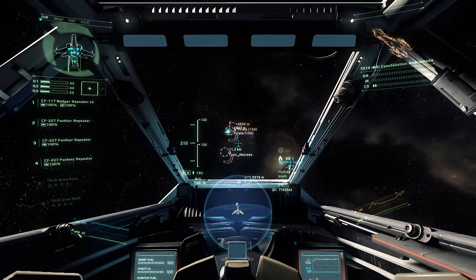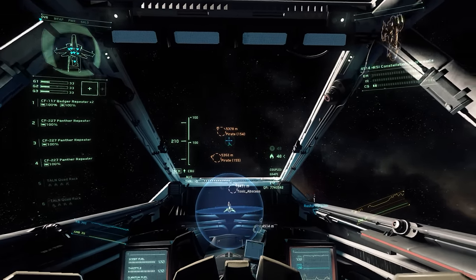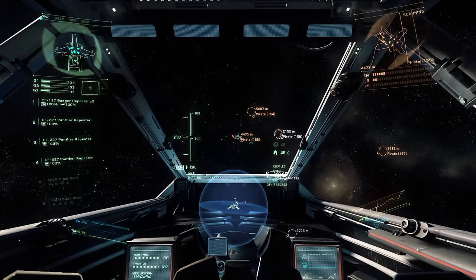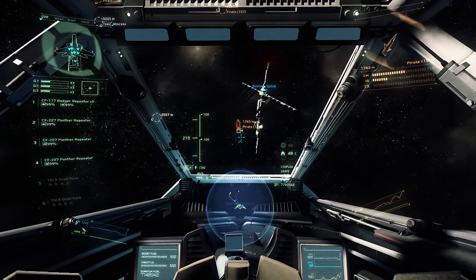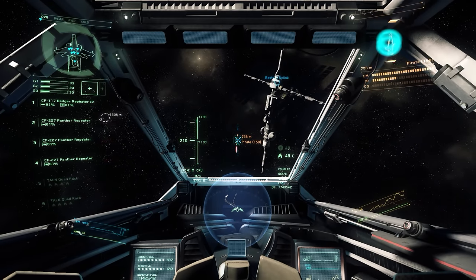With some level of persistence being added into the game, we're getting our first taste of insurance and what it's like to lose your ship. When you die, you're going to either have a countdown timer on when you can spawn that same ship again, or you can opt to pay the insurance premium to get it back immediately, but you shouldn't feel like you have to do that.